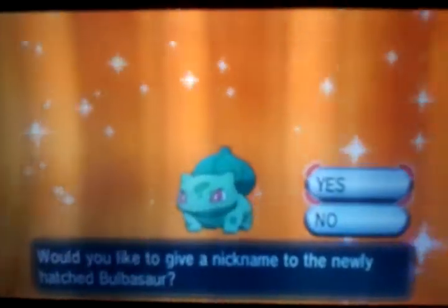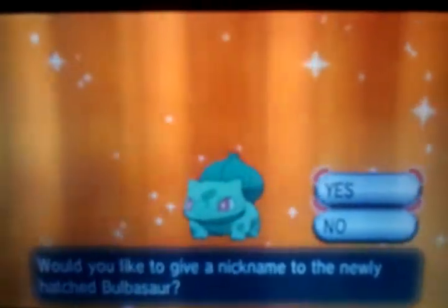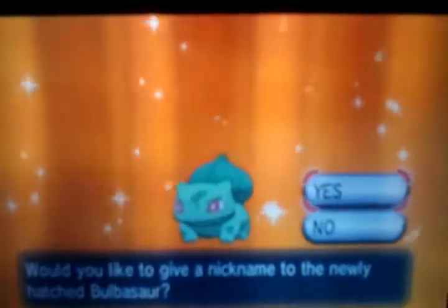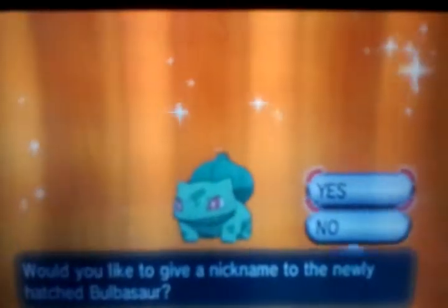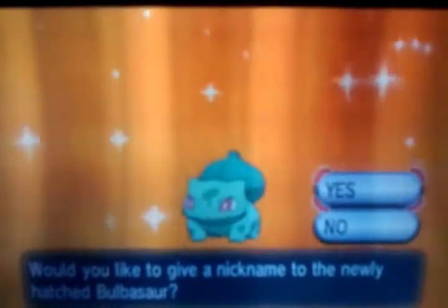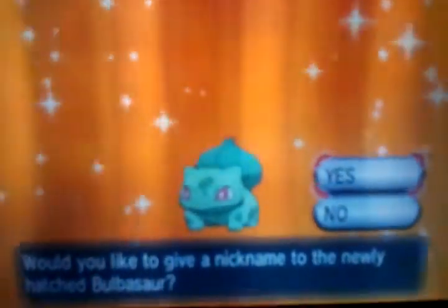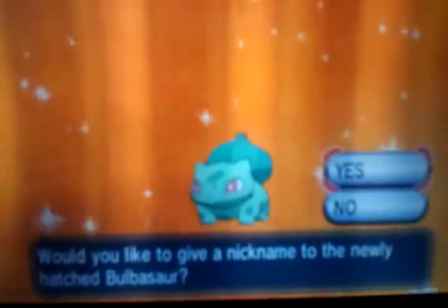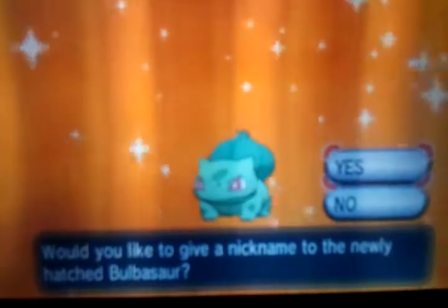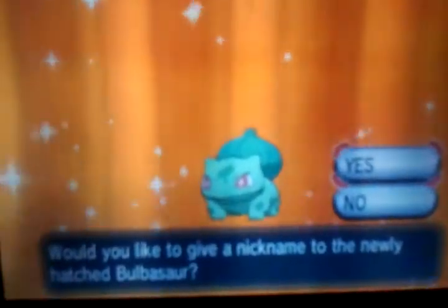I stopped playing Pokemon for like four days, haven't bred anything. I was breeding for a Rotom for a while to try to get a shiny and I decided to stop. I decided to breed for a Venusaur and after about 11 eggs I got a shiny Bulbasaur.